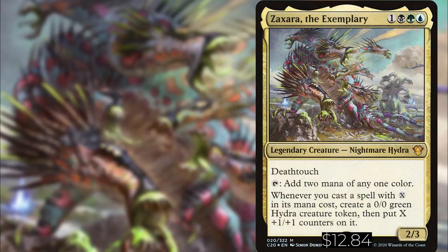Hey guys, welcome to Budget EDH. On this week's episode we bring you Zaxara the Exemplary out of Commander 2020. Zaxara is 1, a black, a green, and a blue for a legendary creature, Nightmare Hydra.